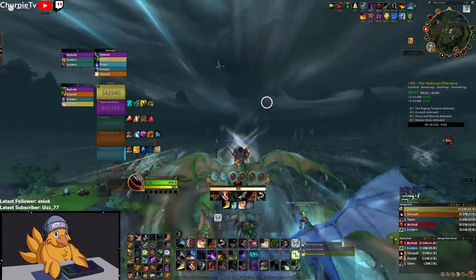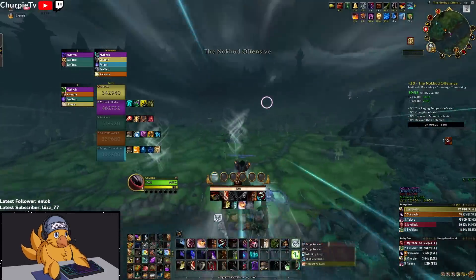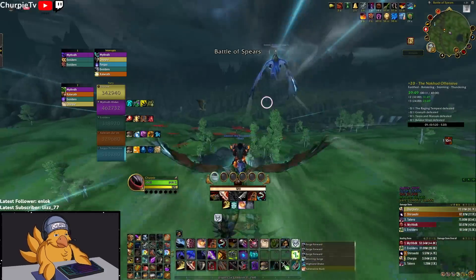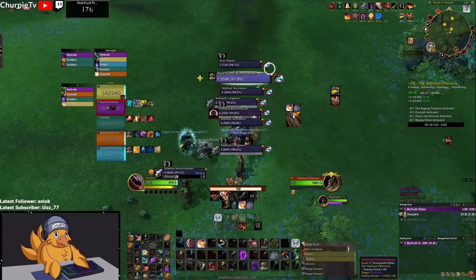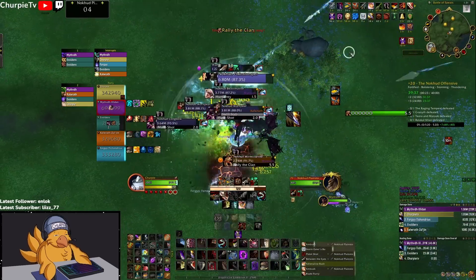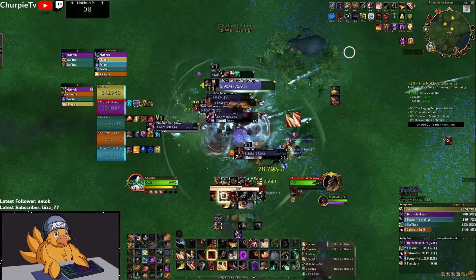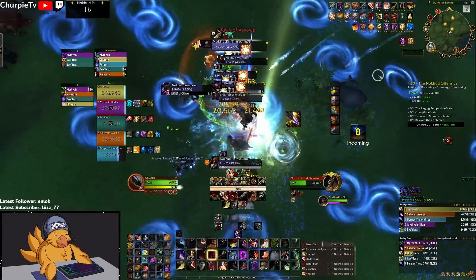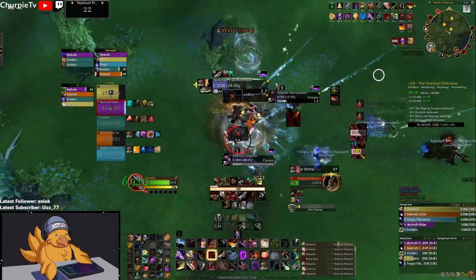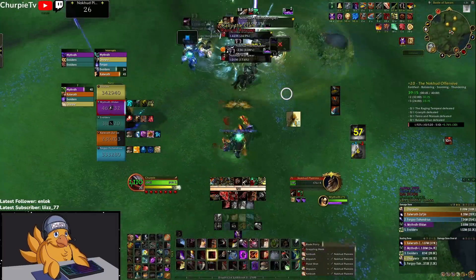We're going to mount up here and head straight to the patrol pack. I'm playing Storm Eater's Boon trinket. I'm going to Distract the pack so we don't pull it too close to the other pack on the mound, and I'll go ahead and press Boon right off the bat, pop everything I have, and I can use Evasion to avoid the stomp that this mob is doing.